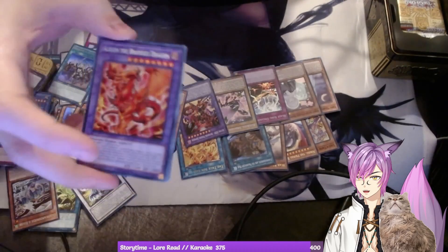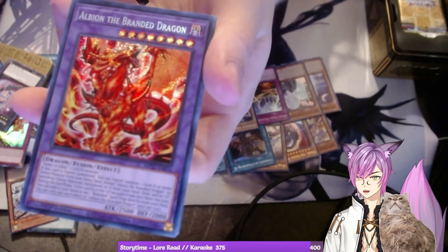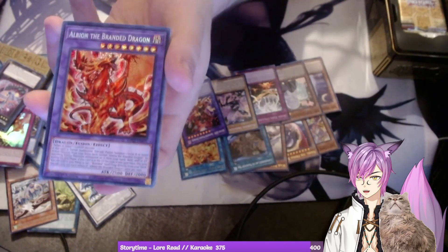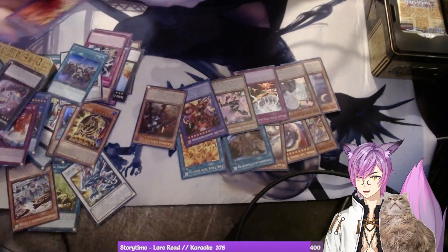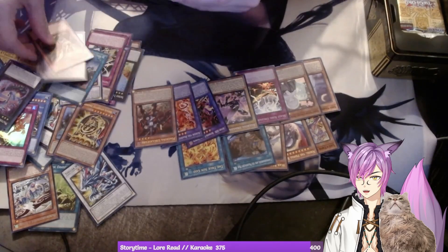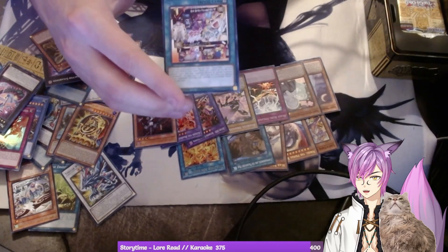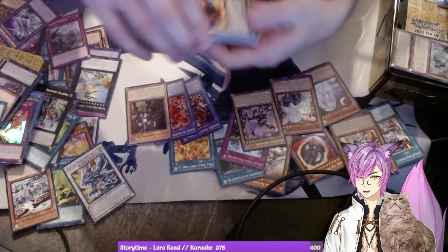Oh! Albion the Branded Dragon for Despia — oh my god, best archetype! Let's go, Despia OP! Look at that foiling — that is insane! That's so pretty a card, holy shit. Despia cards everywhere, super good card — goes right next to my Phoenix Enforcer. Oh, I didn't even know this was in here — Sunny Snitch! Let's go, Life Twins, Life Twins!